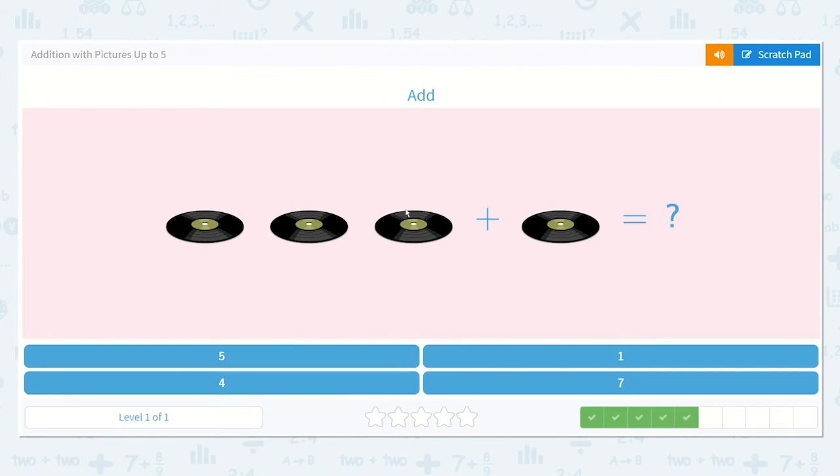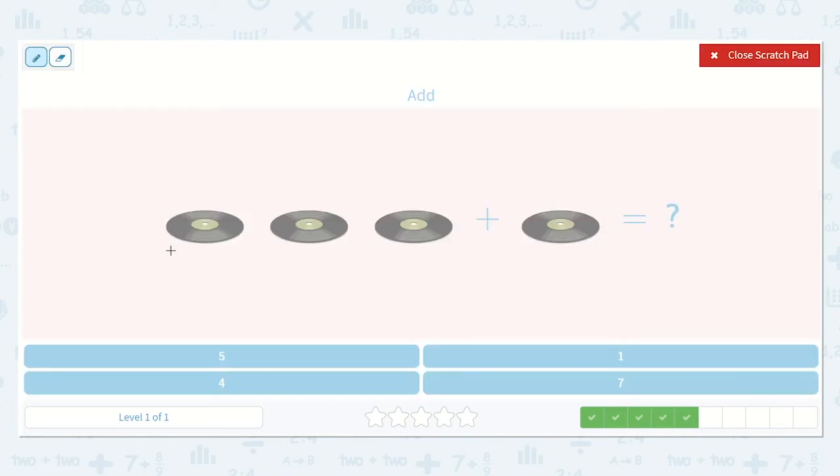Okay, it's time to add. One, two, three, plus one more. So three plus one. Let's count them all: one, two, three, four. Alright, so here is my four. Great work.